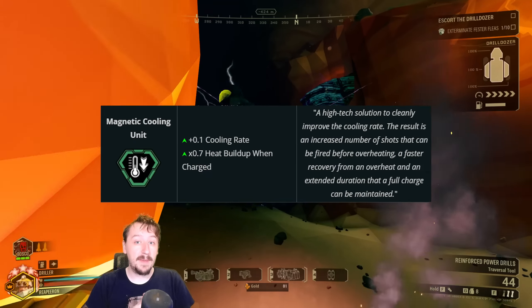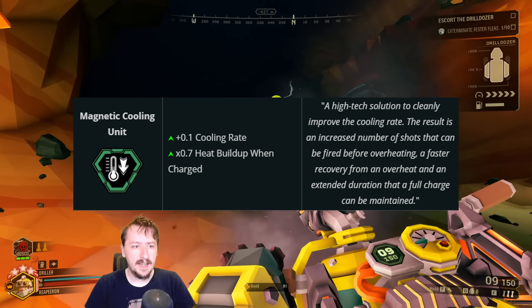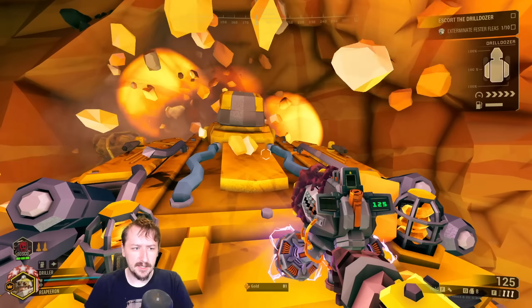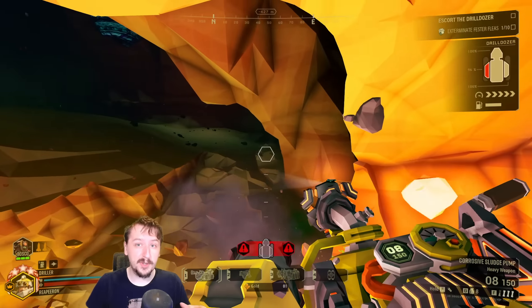Coming in at number two we have Magnetic Cooling Unit. This is for the EPC, and it's another clean overclock that just makes it so you generate less heat and you don't overheat your EPC as much. By itself, this overclock is actually quite good because it's nothing but a pro to the actual weapon.